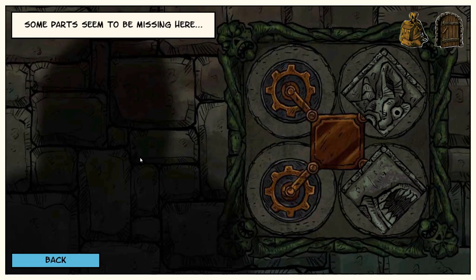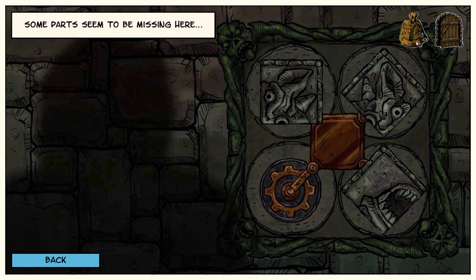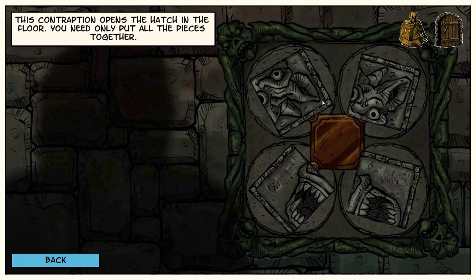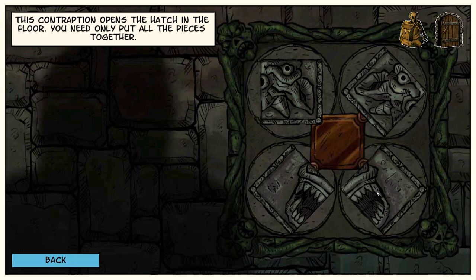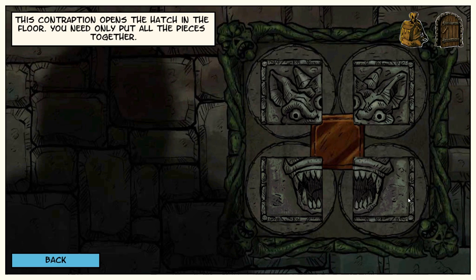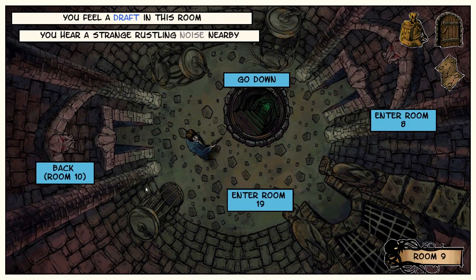After many, many attempts, we finally got to the end part where the grading lets us through, and it's asking for two puzzle pieces, which thankfully we have. The contraption opens the hatch in the floor — you need only put all the pieces together. We're not good at these. This took not 20 minutes. We did it, Anthony — oh, he's got three eyes. The grinding of time-worn gears indicates the passage is now opening, but a terrible apprehension assaults you with incredible strength. We're just going down — level three.